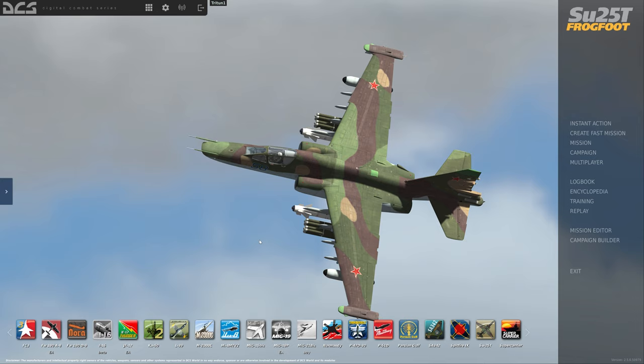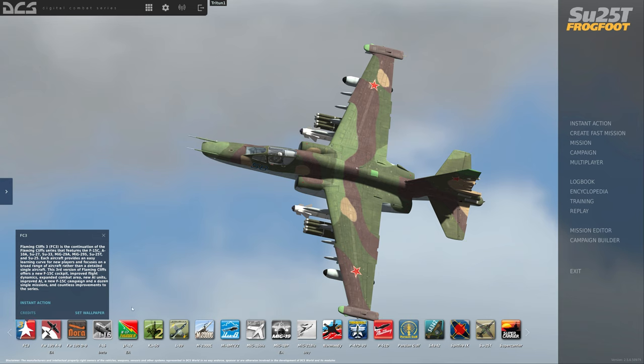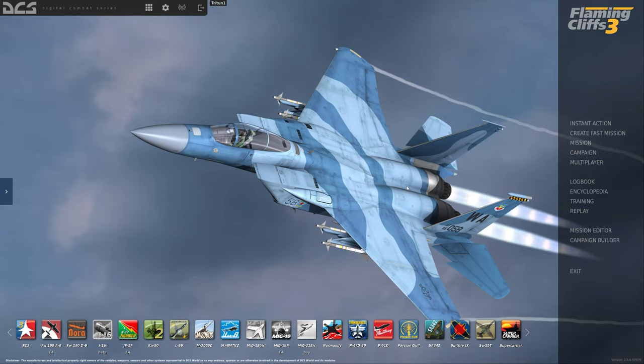I started out with Flaming Cliffs 3. For those who don't know, the SU-25T comes free with DCS World - you can download it right now and fly that aircraft. The trick is it's all keyboard commands with no clickable cockpit. Same with anything in the Flaming Cliffs 3 package, like the A-10A or F-15C. There's no mouse interaction - everything is either key-mapped to a joystick button or done through the keyboard.